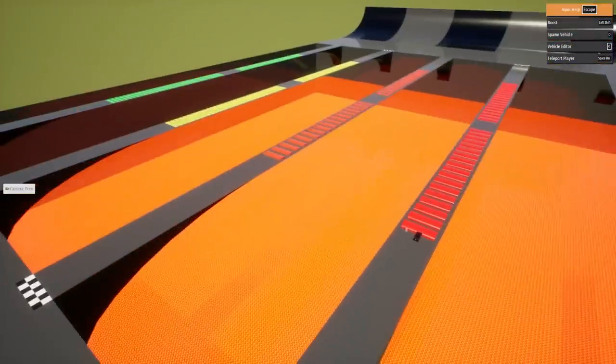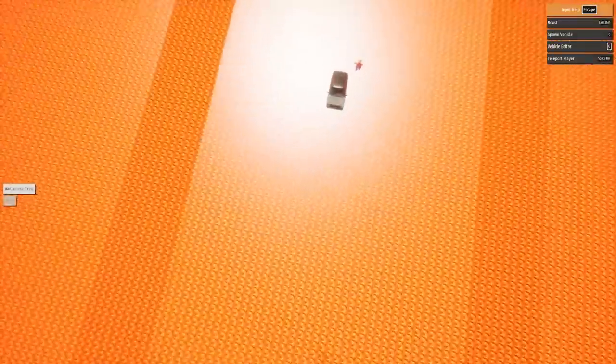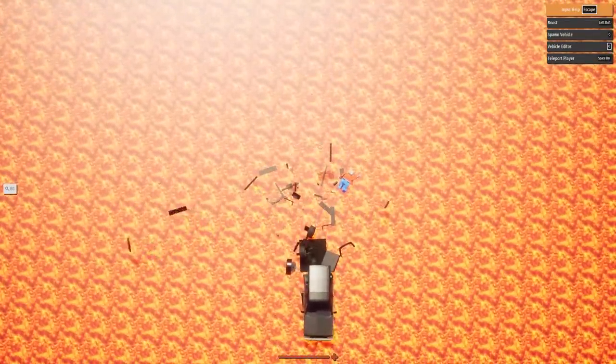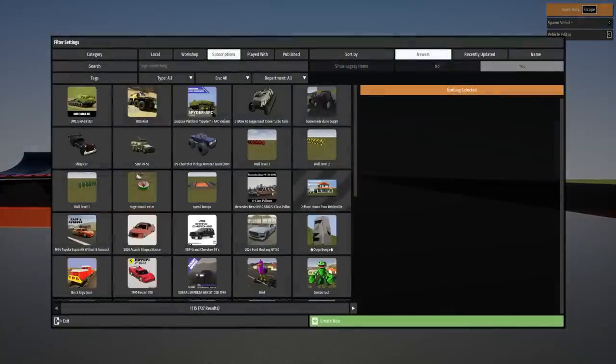I'm actually proud of this thing — it made it way further than I thought it would. And I think this is definitely due to the physics. We're just gonna drop this one in the lava — that's what it gets. That was violent. I feel like the old Brick Rigs physics you would not have been able to pull off what we pulled off there.